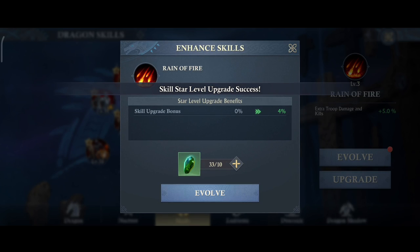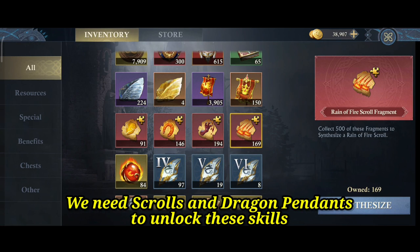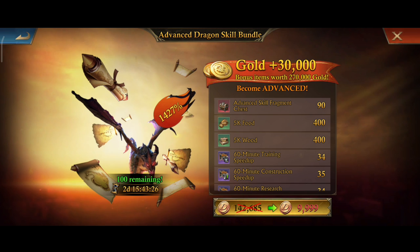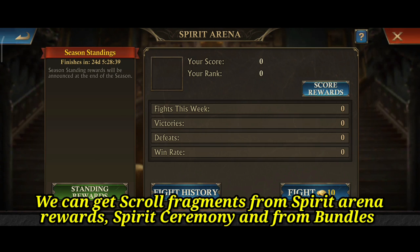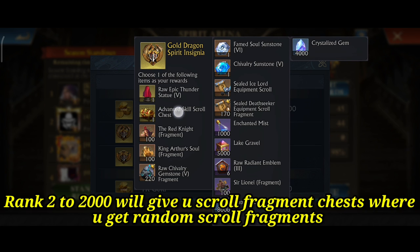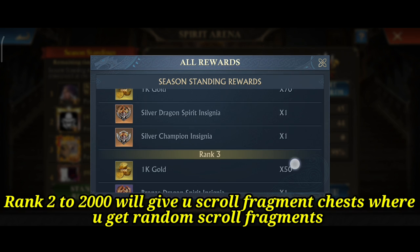To unlock and upgrade these skills, we need scrolls and dragon pendants. For the dragon skill scrolls, we first need scroll fragments, then synthesize them. We need 500 fragments to synthesize a scroll. We can get scroll fragments from Spirit Arena Rewards — Rank 1 gives a random complete scroll, and Ranks 2 to 2000 give a skill fragment chest. The fragments of all four skills are rewarded randomly from these fragment chests.